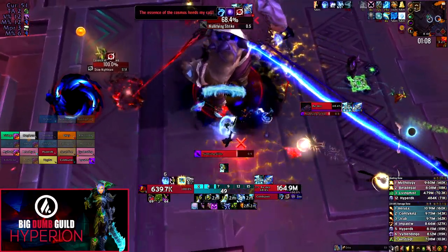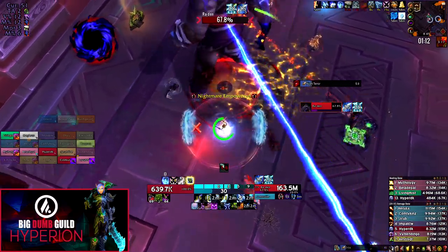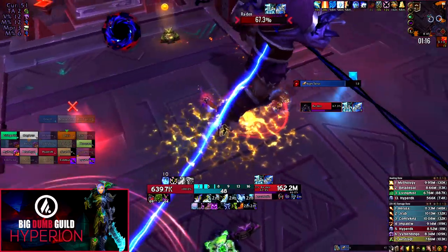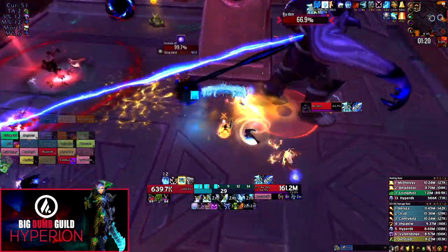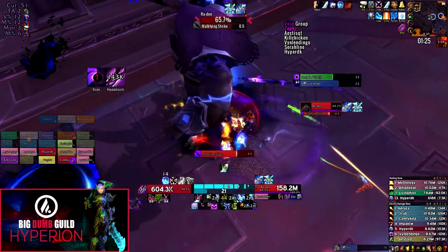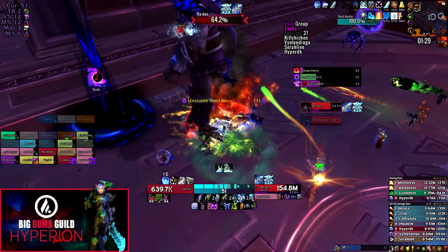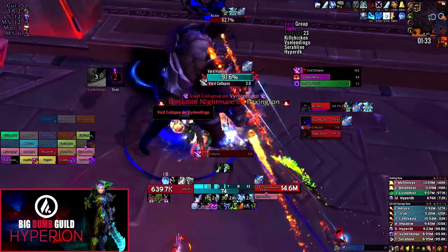The Mythic orb is a Nightmare Orb, and whenever it hits the boss it will spawn a Nightmare add that calls down Dread Infernos on random players. It's just a beam from the sky — you kite it around and move out of it, it's fairly obvious. The group mechanic is a huge nightmare circle that spawns on a random player, and then the closest player to that circle will get the next stack, going on for five bounces like all the other mechanics on this fight.